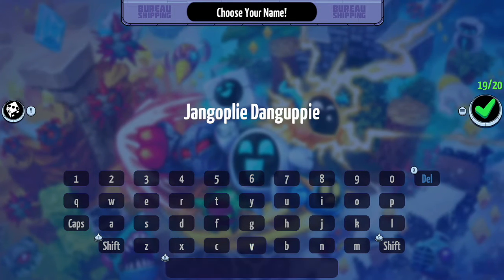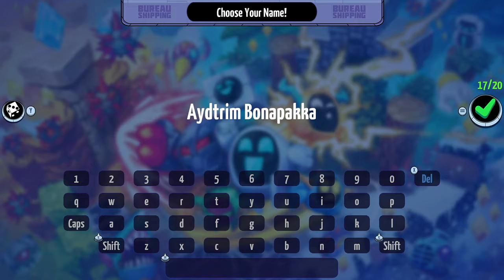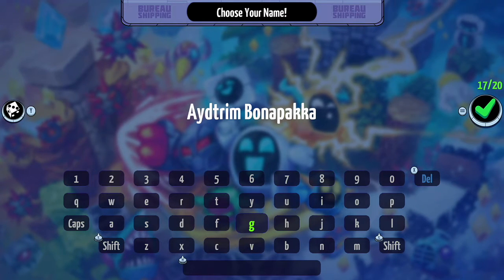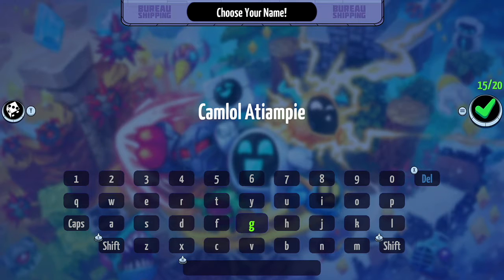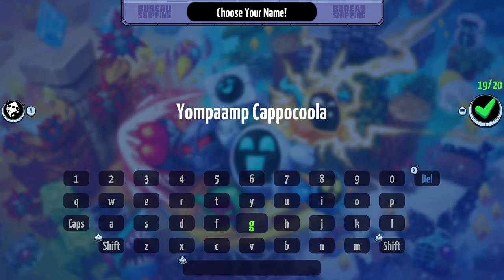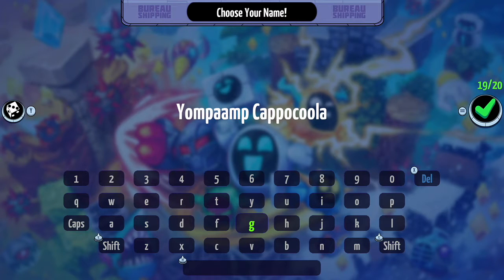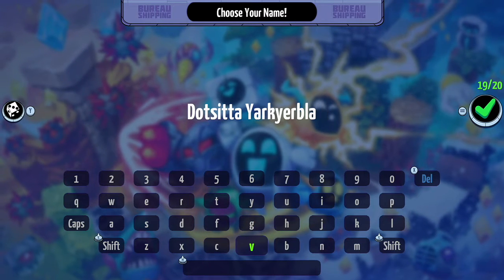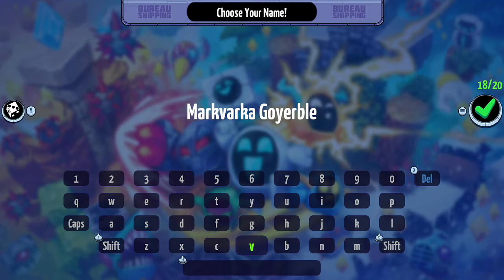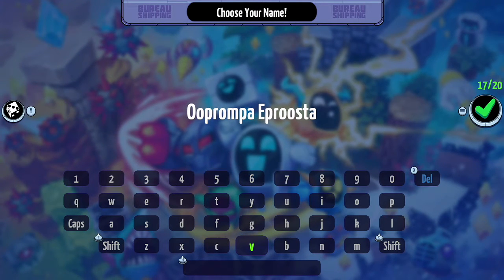There are randomly generated names here, and these are amazing. This is basically just all of the placeholder names from the Star Wars cantina scene — you remember, that was the blue one, and that was the green one who was also interested in the blue one.